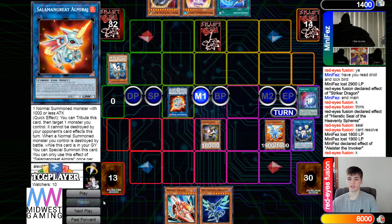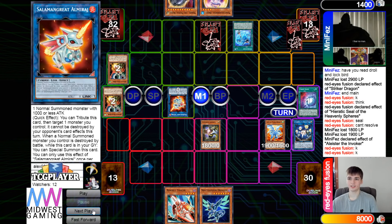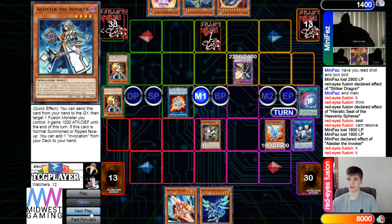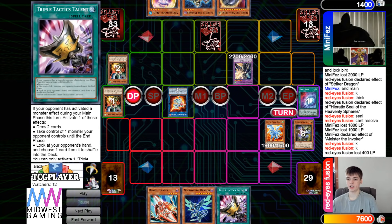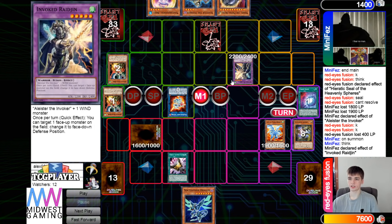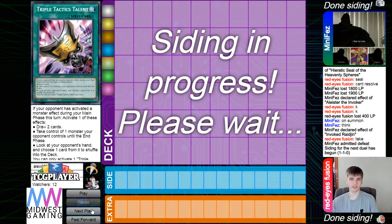Turn that into Amourage. They do play the Raijin. Invocation, go ahead and grab Alistair. Then Battle Phase, beat over Safer, Main Phase 2 pass, draw Talons. Normal Summon Tracer — on summon effect to set — then Talons effect to take, and then they Admit Defeat.